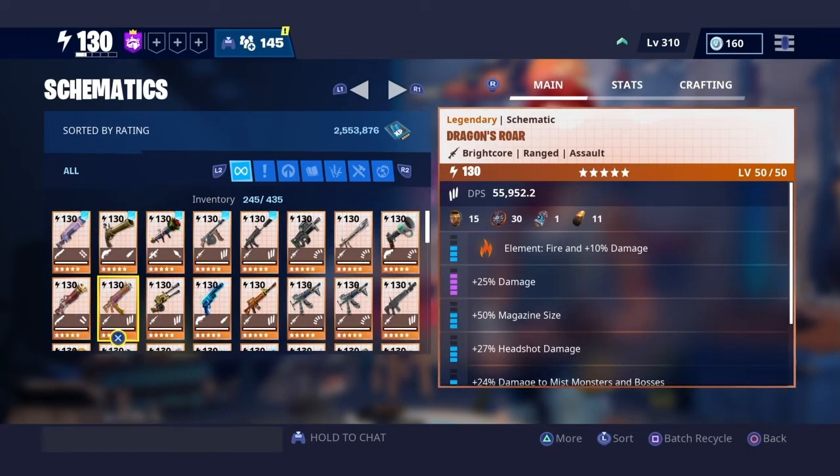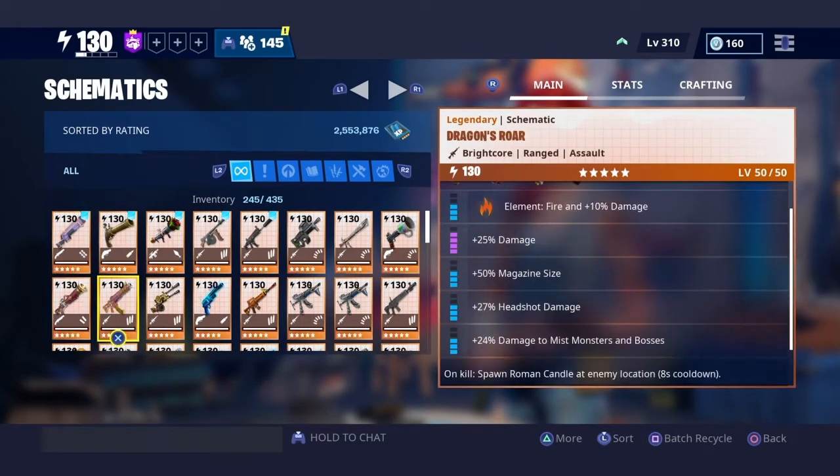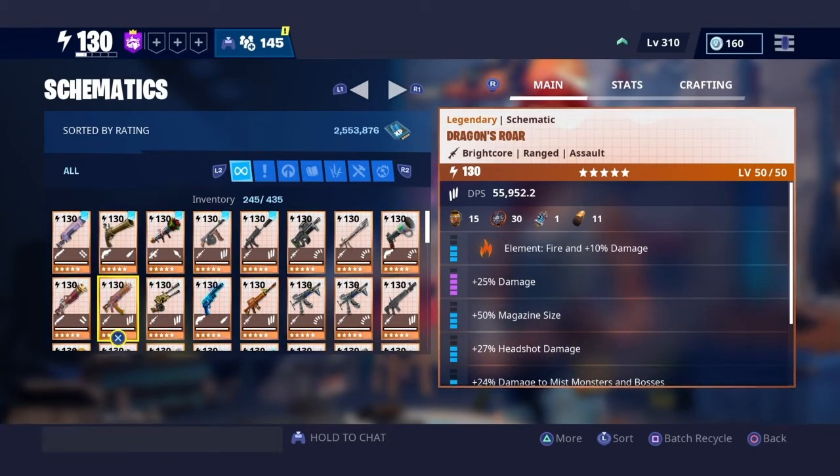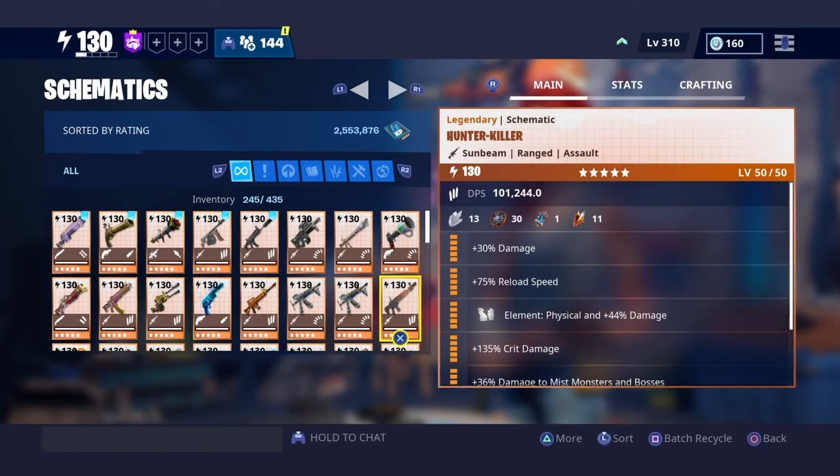So the dragon's wrath — I'm gonna tell you what happened to this one. I had this weapon since like the first New Year's event. When I was upgrading, I didn't know that bright core was better than Sunbeam because I didn't have a video like this to watch. So when I started learning that Sunbeam is better than bright core, that's when I started transitioning to Sunbeam. We got the hunter killer — I had the hunter killer on bright core but I recycled it, got a different hunter killer, and put the perks on the new one to make it Sunbeam.